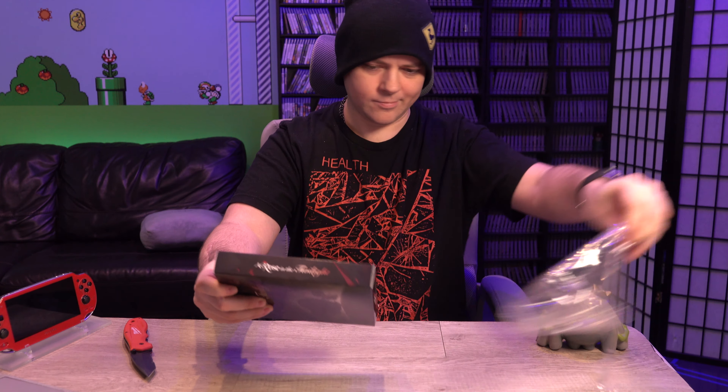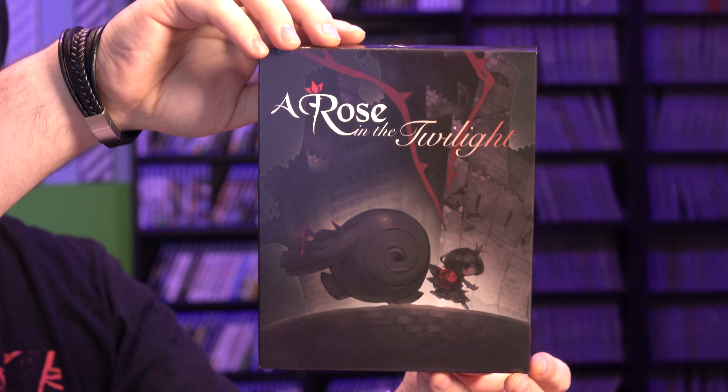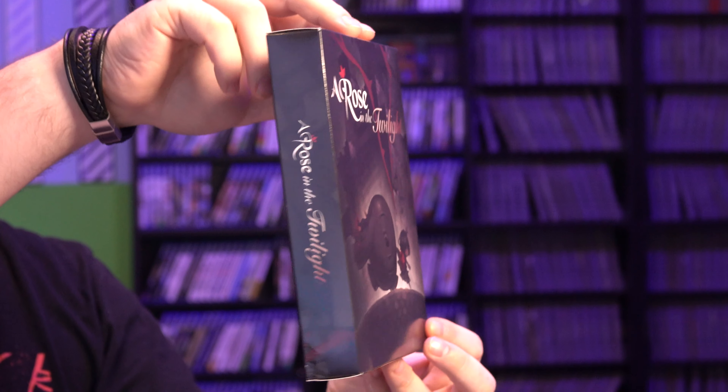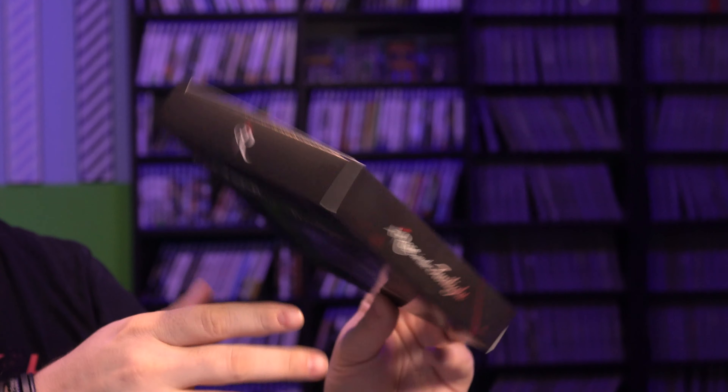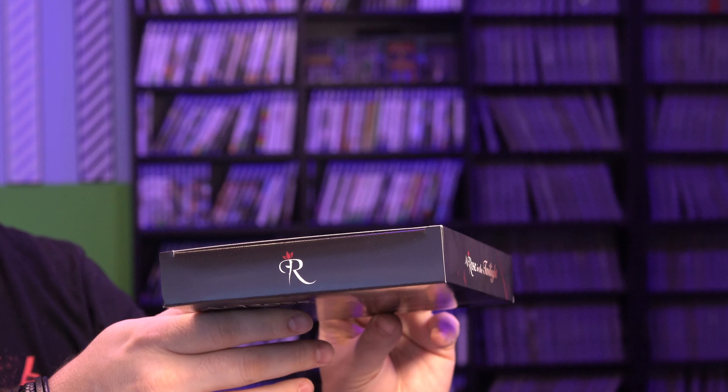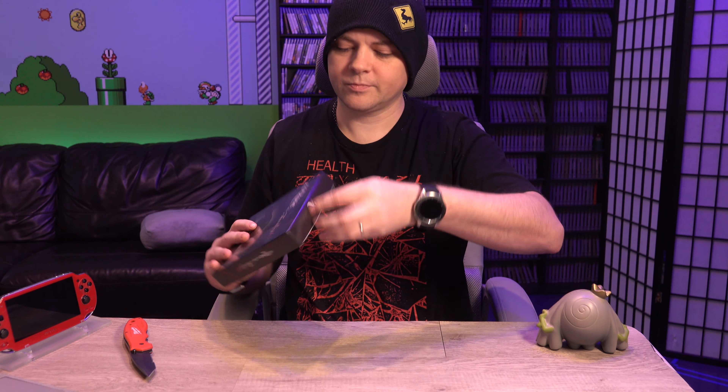So yeah, this is the bag it came in. It's got a little label on it. All right, so let's rip this plastic off. Here's the limited edition box. On the back, you can see the stone giant. On top, we have sort of a Rose R logo.